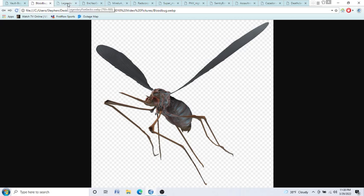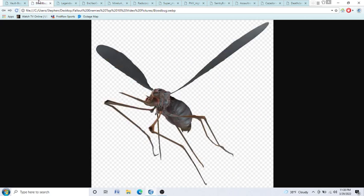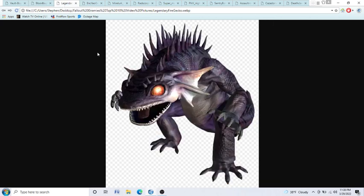Coming in at number 9, we have Fire Geckos. Fire Geckos can be found in Fallout New Vegas. I'm going to give you the best way to kill these things as well. The best way to kill Blood Bugs are with guns. The best way to kill Fire Geckos is probably with guns as well, because if you get too close, they can breathe fire at you. And these are probably the most powerful geckos in Fallout New Vegas.